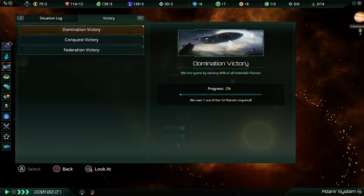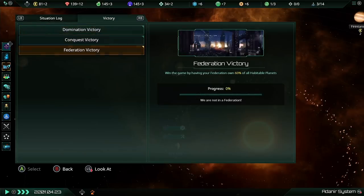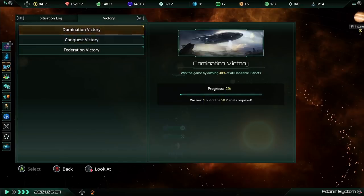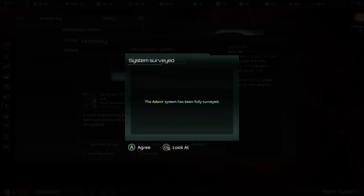You can hit the right bumper to go to the victory tab and see the different victory conditions. Basically the victory conditions involve taking over a large portion of the galaxy, but there are different ways to do that. You can own a bunch of habitable planets through conquest or diplomacy, convince someone to become your vassal, or go for a federation victory by collectively owning 60% of all habitable planets with allied empires. Focusing on victory conditions alone can be a little misleading — sometimes mere survival will be considered a victory.